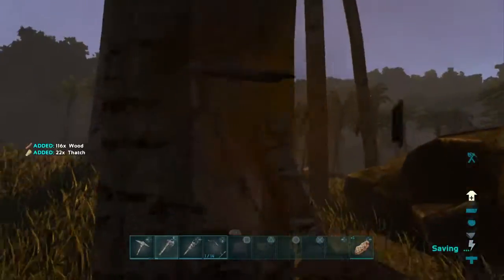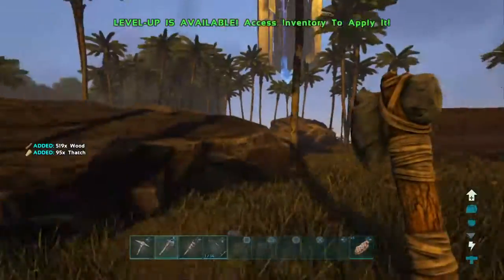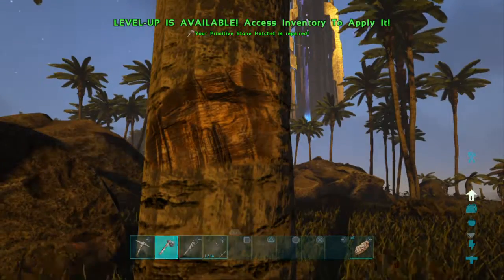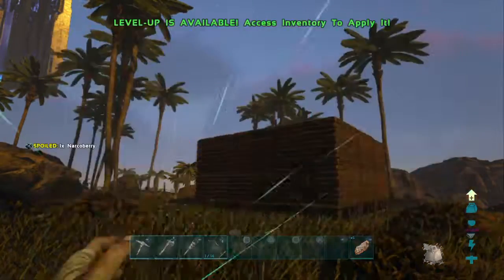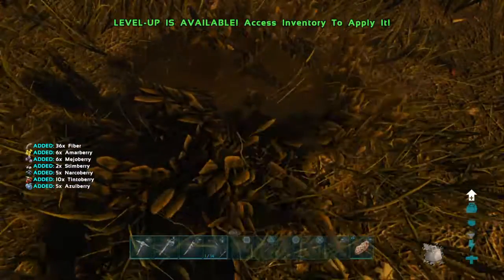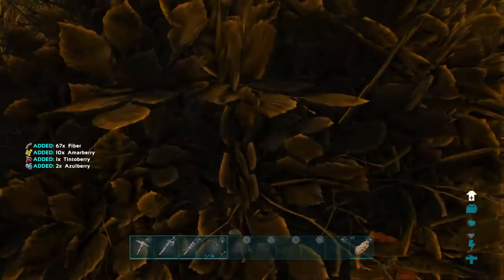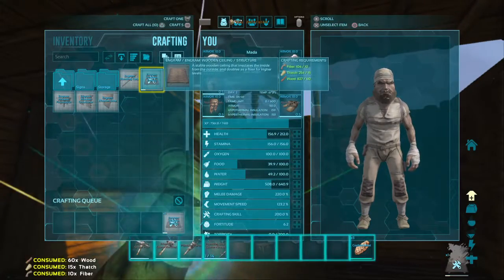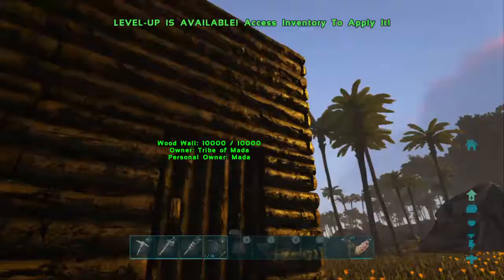But first we gotta make a refining forge — that'll be easy enough. This is actually the easy part. What am I missing? Fiber! Dang it! Yeah yeah, I know, I'm heavy. There we go, not anymore. All right, I just need two. I'm running around everywhere. All right, we're done with the house — boom, bang, that's it.